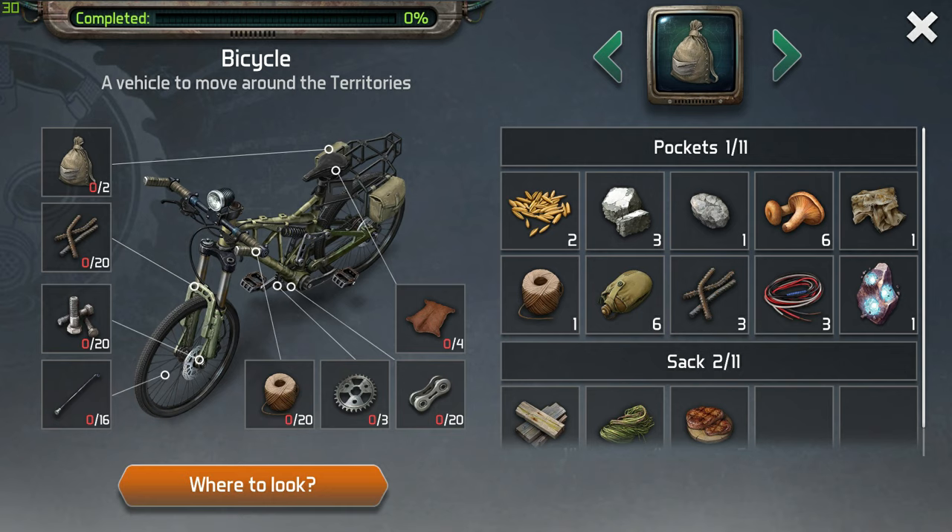The bicycle will be in your base — it's all laid out but it needs materials to be assembled so you can ride it. To ride it you will actually need oil, which you can find around the map. For the components: you'll need two sacks, which are easy to craft from the crafting menu. You also need 20 rebars, which can be crafted in the anvil.